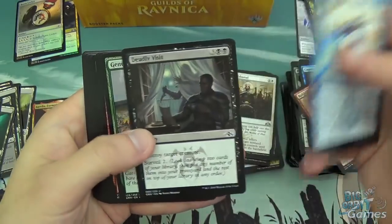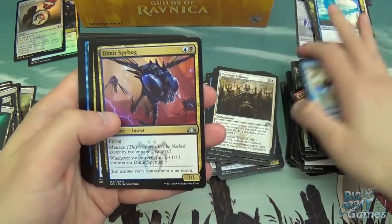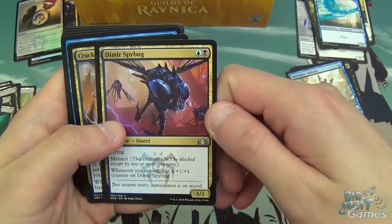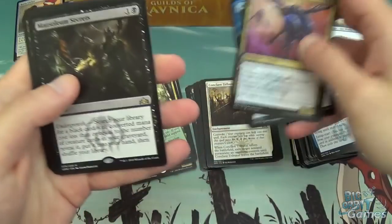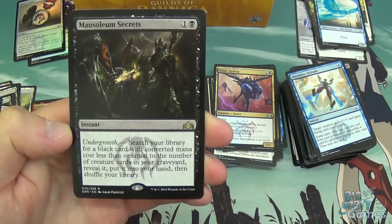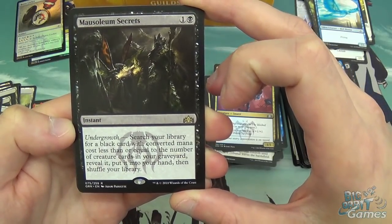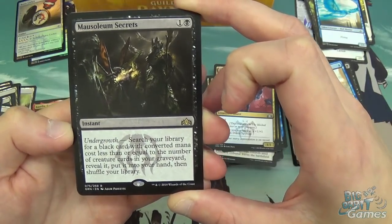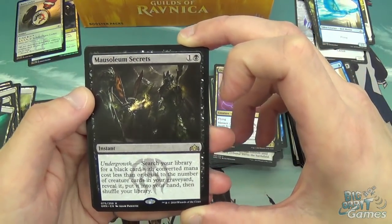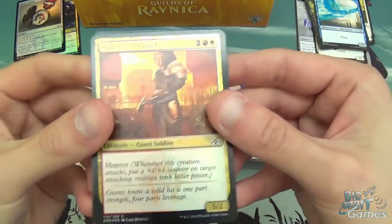Maximize Altitude, 10th District Guard, Deadly Visit, Generous Stray, Torch Courier, Capture Sphere, Garrison Sergeant, Lead of Guardian, Mephidic Vapors, Spy Bug — I was really sad not to get any of those when I was playing pre-release with my Dimir kits. Oh well, here it is now. Crackling Drake, Selective Snare. Mausoleum Secrets is the rare: one black instant with Undergrowth. Undergrowth is the Golgari mechanic. Search your library for a black card with converted mana cost less than or equal to the number of creature cards in your graveyard, reveal it, put it into your hand, then shuffle your library. Just a really good tutor — as black-green you will be putting a lot of creature cards in your graveyard. Another Dimir Guildgate and a Hammerdropper in foil, which looks quite nice.